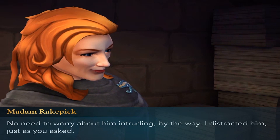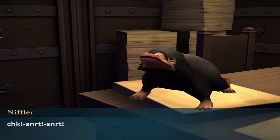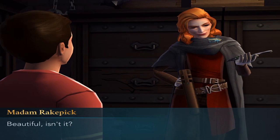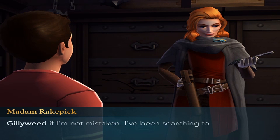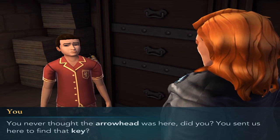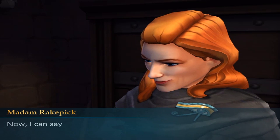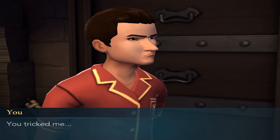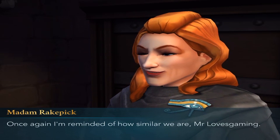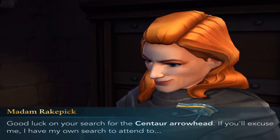No need to worry about him intruding by the way — I distracted him, just as you asked. Give me that key, Sickleworth! Beautiful, isn't it? What's on it? Gillyweed, if I'm not mistaken. I've been searching for this key for a very long time — I thought it might be here. You never thought the arrowhead was here, did you? You said it was here to find that key. I couldn't risk being seen entering Mr. Filch's office without a reason. Now I can say I simply followed the rebellious students inside. You tricked me! I did — just as you have done to Mr. Filch and countless others. Once again, I'm reminded of how similar we are, Mr. Casey. That's why I will allow you to continue to borrow my Niffler. Good luck on your search for the centaur arrowhead.